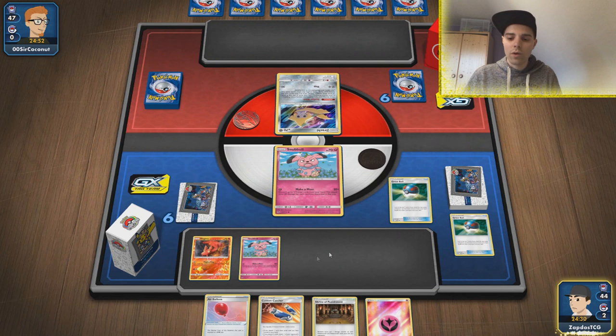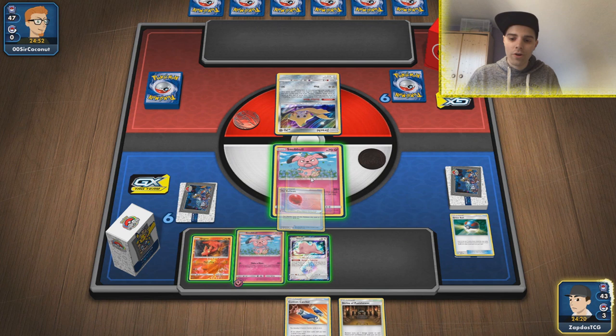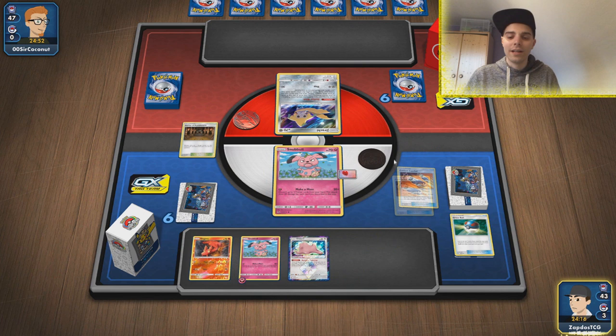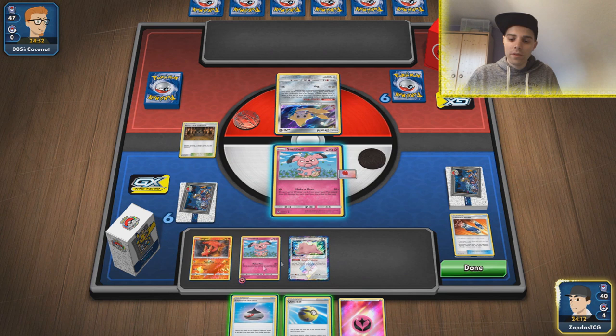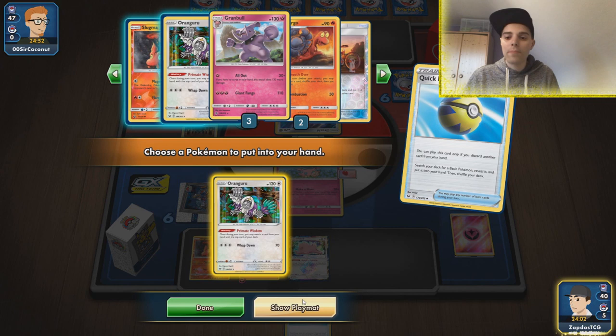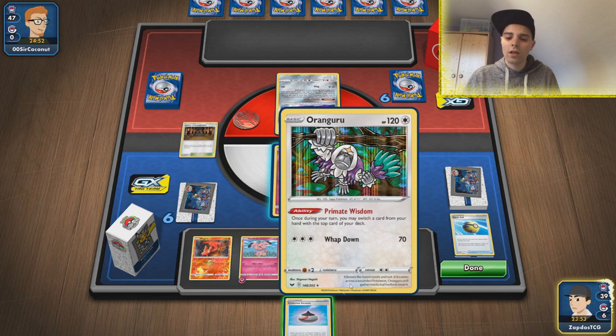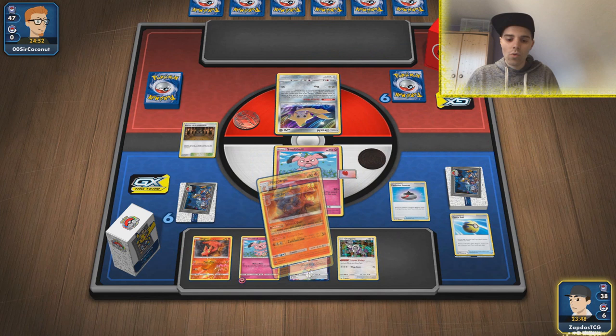First of all, just get your basics out because you need a couple of them to start. Ditto as well. These Great Balls are working out. I'm going to get one Snubbull over here and get the Air Balloon. We're going to smack down the Shrine and waste the Custom Catcher, but we need draw power to find resources. In this scenario our Snubbull can immediately attack. We have Evolution Incense — the only thing we're missing is Orangaru.